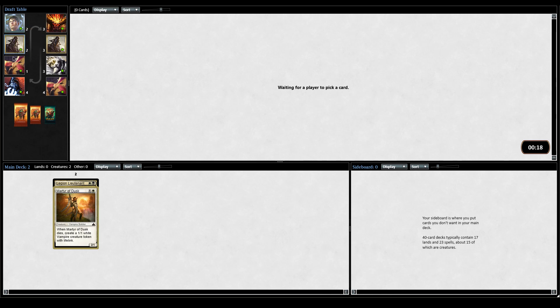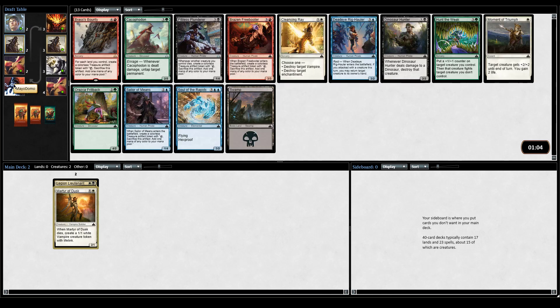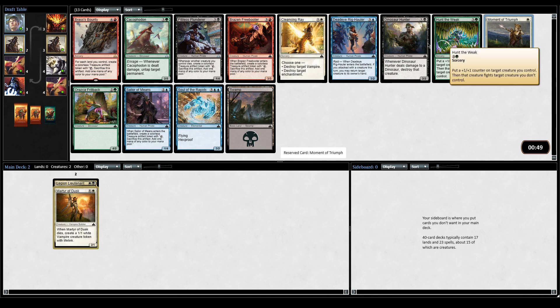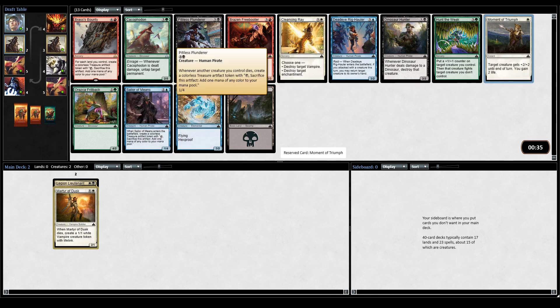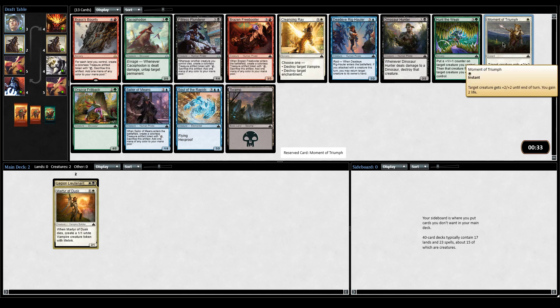Not much for us here. Cleansing Ray is a Moment of Triumph, which I think is what I'll be taking. Also Hunt the Weak, the second one - pretty rough to see. Dinosaur Hunter is nice, just one of the better 2-drops. I don't understand Pitiless Plunderer - I don't think it's very good. It's just a 4-mana 1-4, and the ability is, like, okay. If you're a really controlling deck I can see it being good, but I'll take Moment of Triumph.